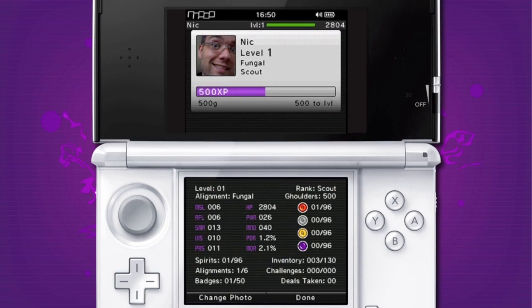You can see how many badges I've done, deals taken, and if I don't like my photo — which I'm thinking is quite cool at the moment — I can tap there and change the photo.